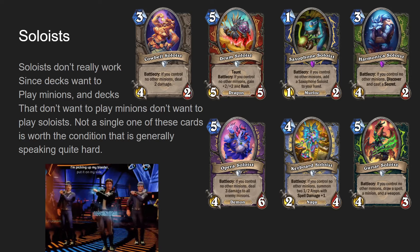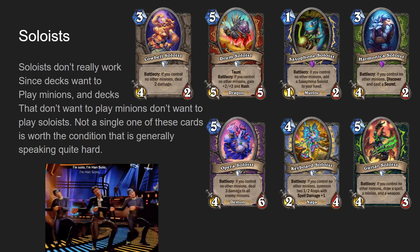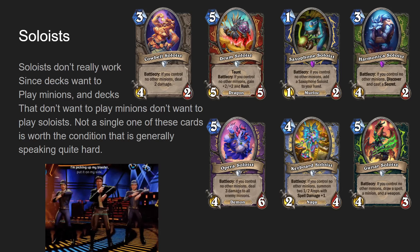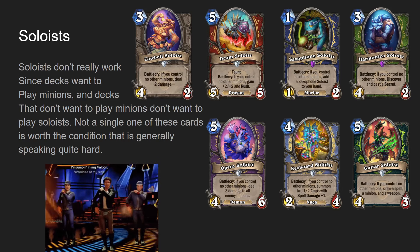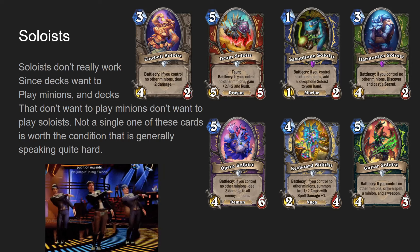Drum Soloist is five mana five-five dragon taunt for Warrior, battle cry: if you control no other minions, gain plus two, plus two and Rush - so a five mana seven-seven taunt rush. That's probably okay if it had no other text, but because it's conditional, really not that good.